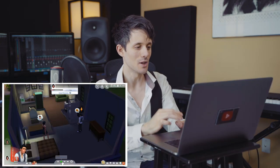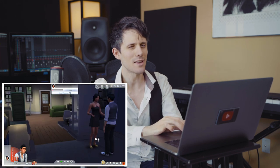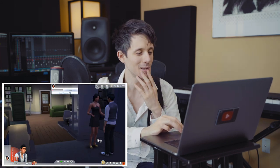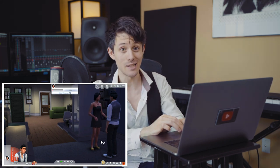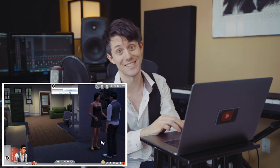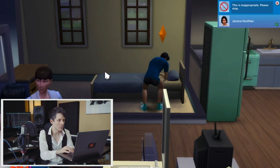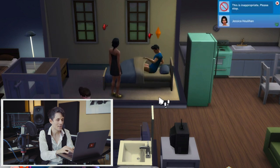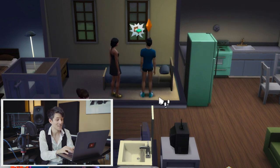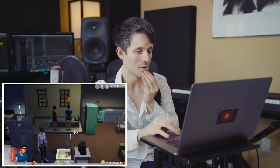My sim is feeling uncomfortable — I think because it needs to sleep and eat. But I haven't really built a house yet. So we're just going to try to break into other people's houses and sleep in their bed and cook in their kitchens. You know, what I do in normal life. They're telling me this is inappropriate — a sim named Jessica is telling me to please stop. So instead, we're just going to cook in their kitchen.